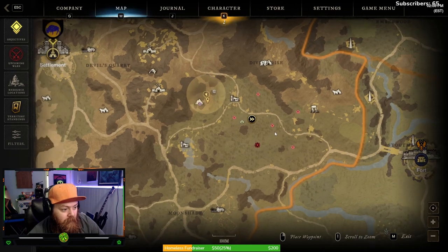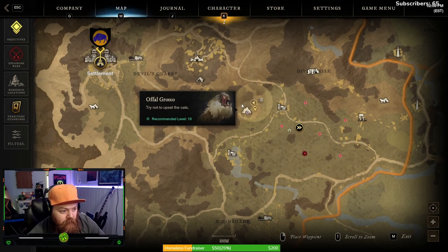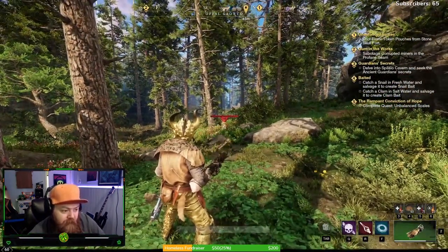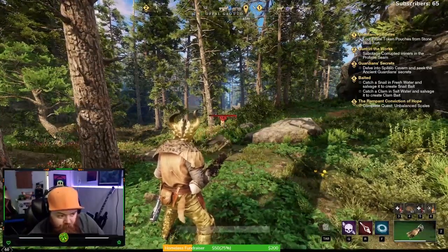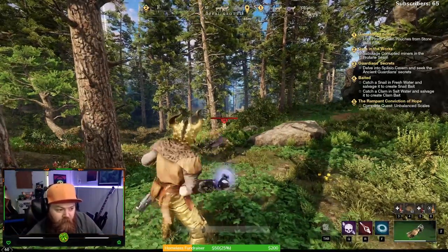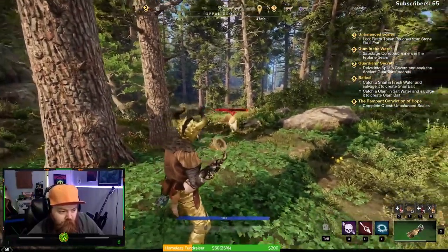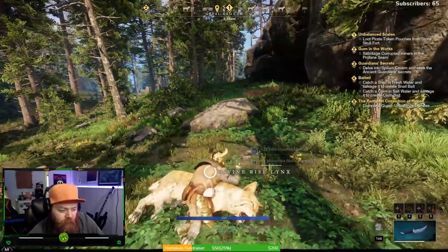From the Akarnar Gate we're going to go directly west to the Awful Grotto. At the grotto there's going to be a whole bunch of level 16 lynxes and that's what we're after. There are two ways you can do it — you can run around in a circle and farm them that way, or you can hit them from far with a long range attack and aggro them over towards you.